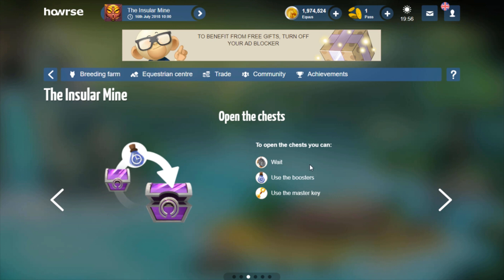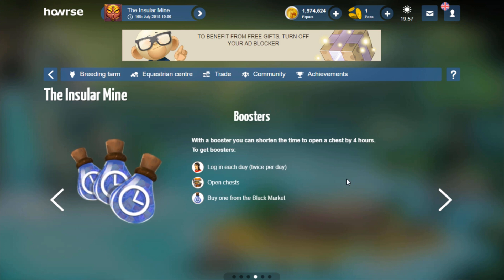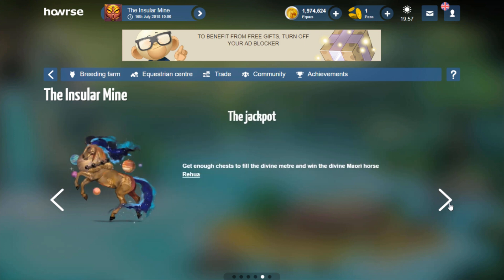To open the chest, you can either wait until they open on their own, use boosters to speed it up, or use a master key. With the booster, you can shorten the time to open a chest by four hours. To get the boosters, you get two per day when you log in, and you will get tons of boosters when you open chests. And of course, you can buy them from the black market.